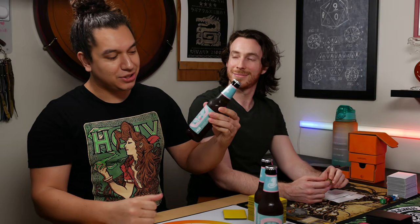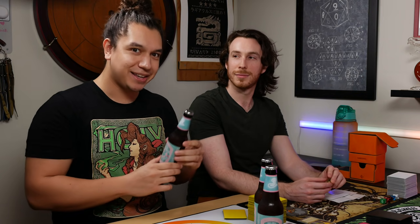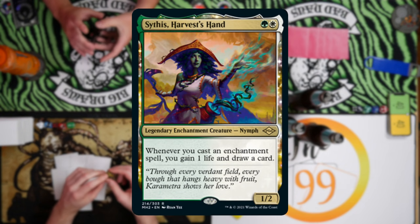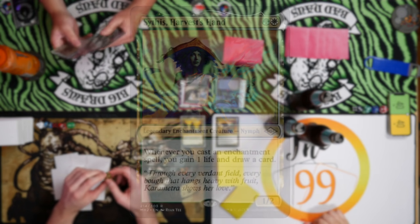Welcome back to Brew Wars, where we put the casual in competitive — all thanks to Brooklyn's Bel-Air Sour. It's relatively new but delicious, and it pairs well. Let's talk about Sythis the Harvest Hand: brand spanking new for Modern Horizons 2, all about drawing cards and laying down enchantment stacks, which are rare to see in cEDH.